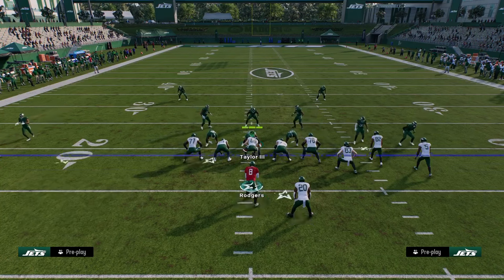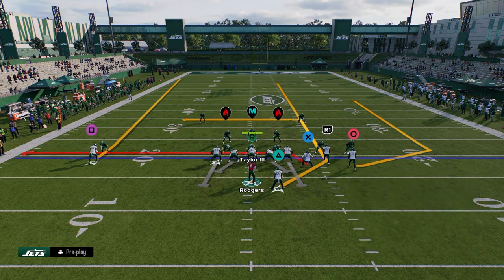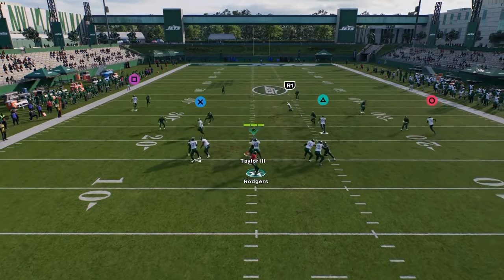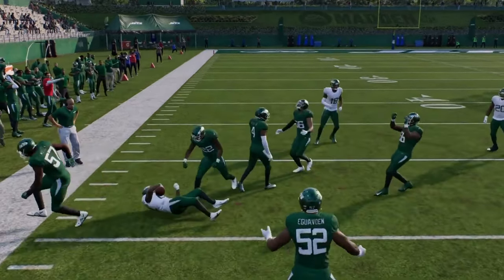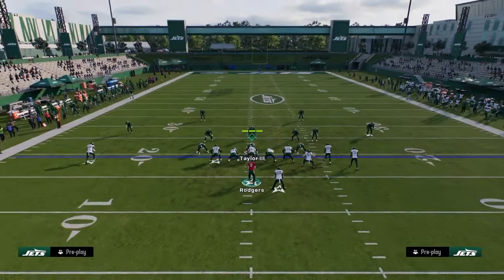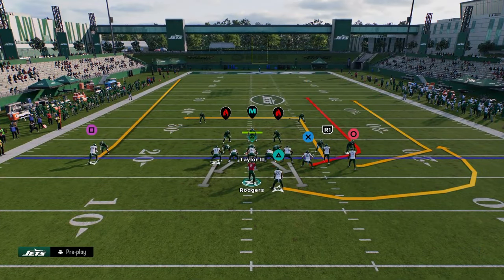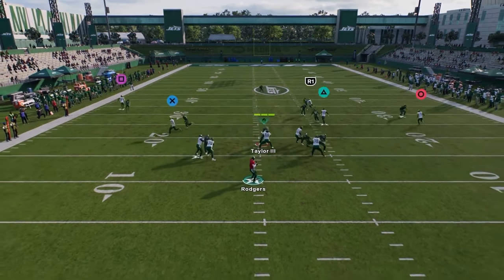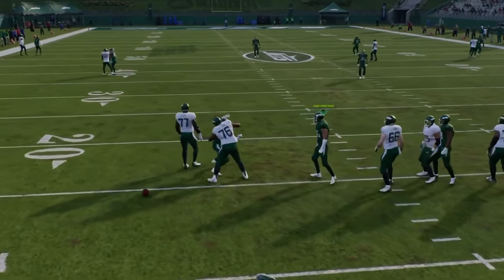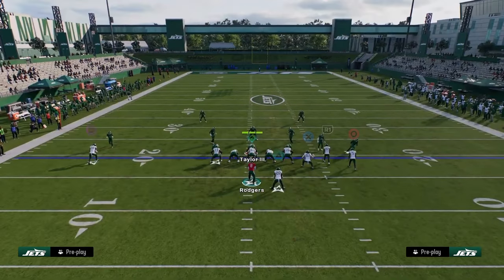For the man version of verts dig, I like to stem my slot receiver's in route up to about 15 or even 20 yards. This really opens up spacing in a nice pocket — it's a much better route combo against man. The in routes in this game are super good against man, so you go 15 to 20 yards and run your routes.